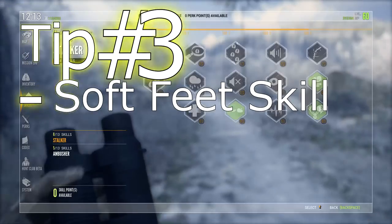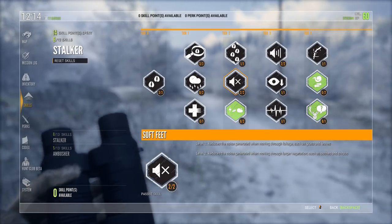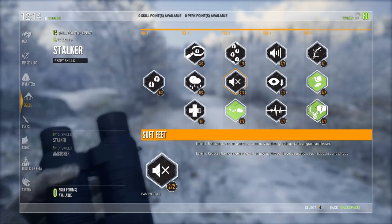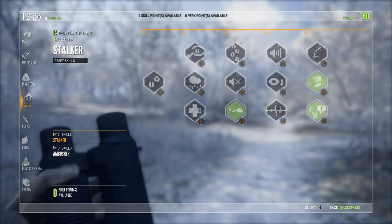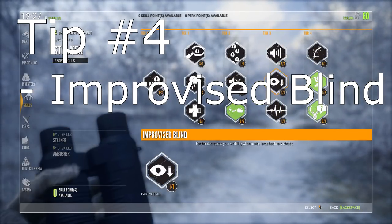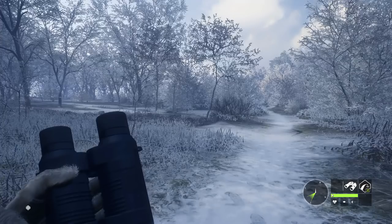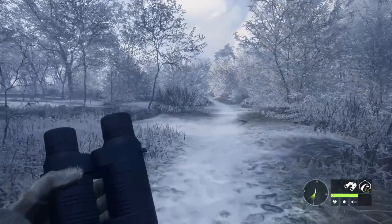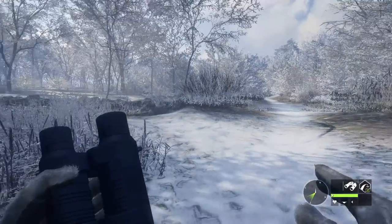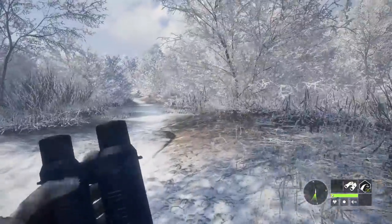The first skill is Soft Feet. Under Stalker in our skills, we have the Soft Feet skill. I recommend getting both level one and level two, as they allow you to move through vegetation more silently and therefore get much closer to animals before they hear you. Also really important is the Improvised Blind skill, also under Stalker, right beside Soft Feet. It allows you to be nearly invisible when inside large bushes or shrubs. When I start walking, you can see the small circle representing my visibility to animals — when I stop it becomes smaller, when I crouch even smaller, when I go prone it becomes a line. But with this skill, you can actually be even less visible than that.